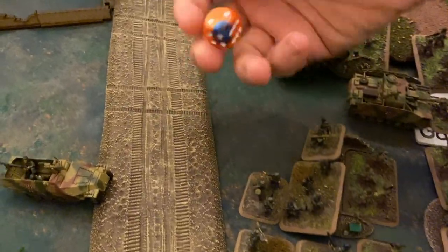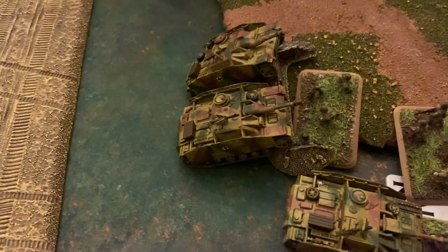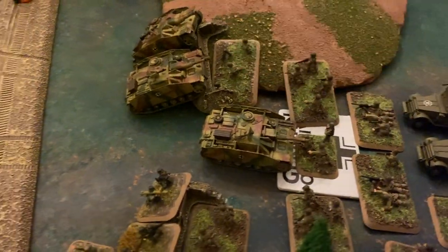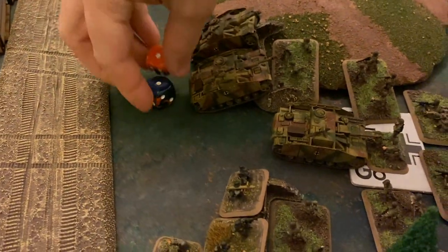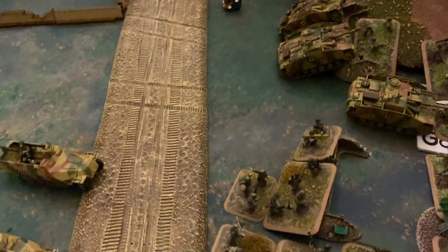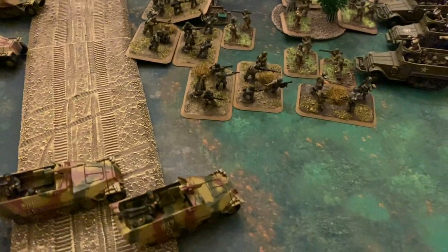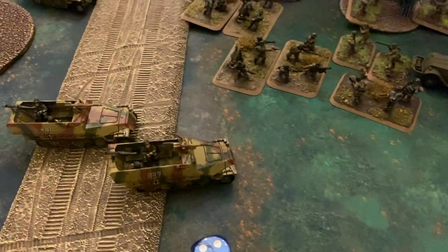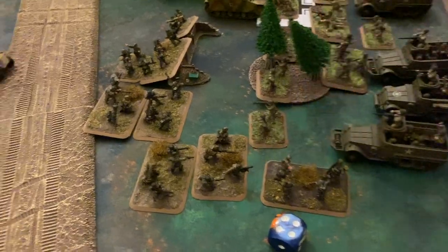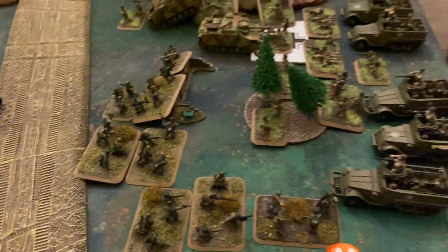The two Stugs swing at the infantry stand in front — two ones, two misses, connecting on fours. The other tank swings as well and is unsuccessful. Working down the line: two stands attack — the first roll of a four removes a stand. Rolling again needing threes, another attack is good and another stand is removed. Two attacks left to resolve: another stand is removed, and the last one — going against a bazooka team — removes that stand as well. A very bloody initial combat.